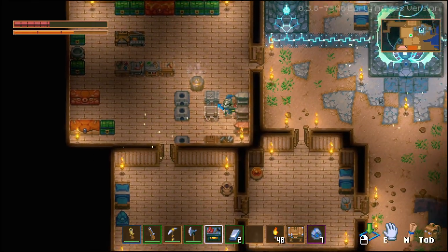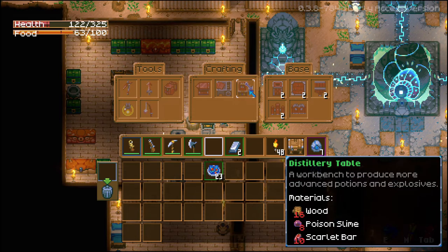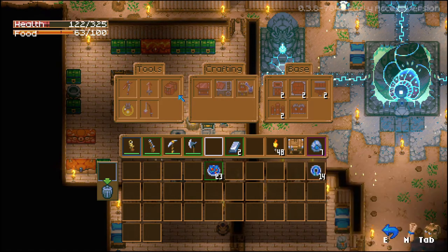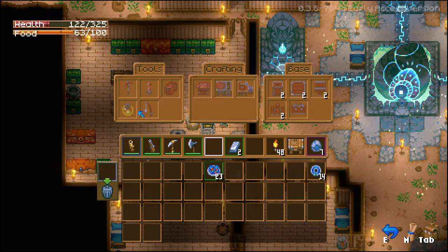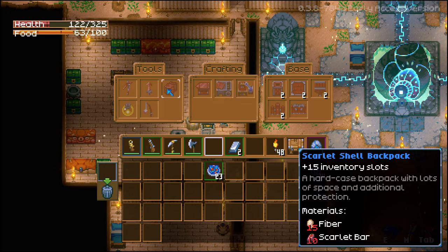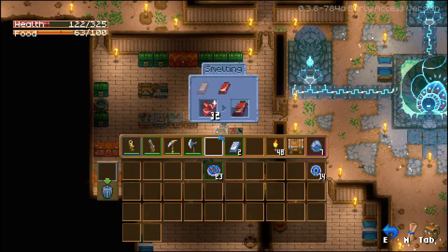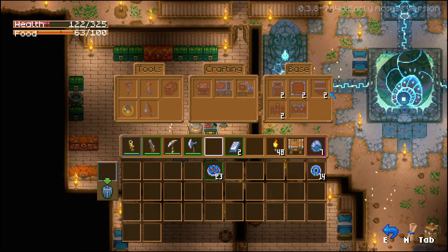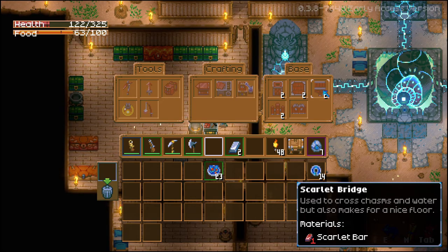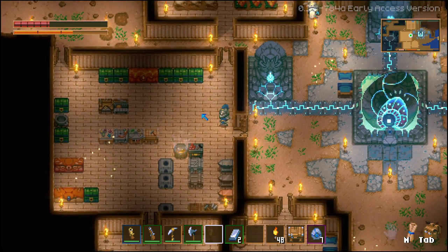Scarlet Workbench — it has been created! Scarlet Anvil, Automation Table, Distillery Table, Scarlet Pickaxe, Orb Lantern. Scarlet Backpack — 15 fiber and 10 scarlet bars! I don't know how much more we can make but we're going to make quite a bit. Alright, that's going to be it for this episode though. We got scarlet stuff to make. Scarlet Bridge — who the heck would waste that on that, are you kidding me? Wow. Anyway, thank you guys so much for watching and I'll see you guys next time. Bye!